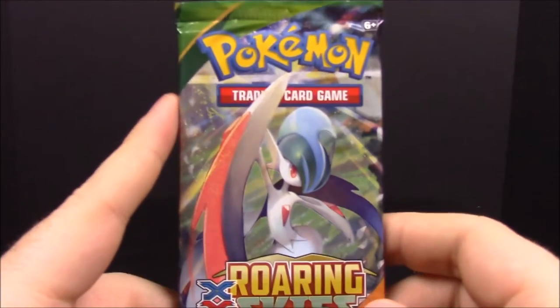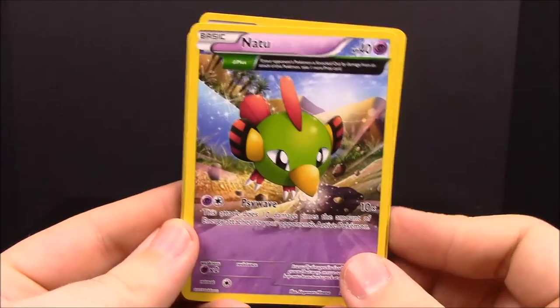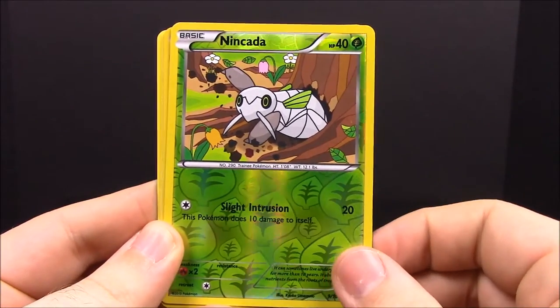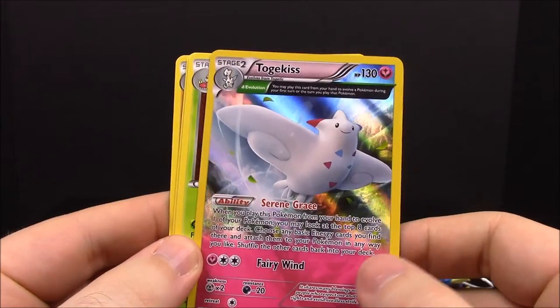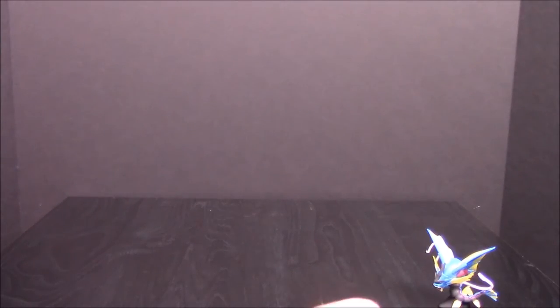Last pack is the Roaring Skies. First up we have Natu, Wingull, Fletchling, Bagon, Electrike, Nincada, a Togekiss — I think we have an EX Togekiss already — Silcoon, a Healing Scarf, and a Gliscor. That's it for the Mega Gyarados collection!